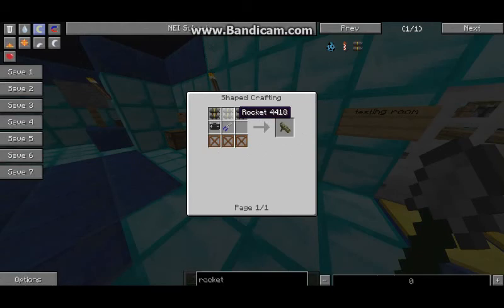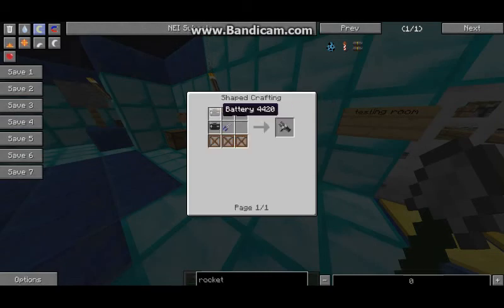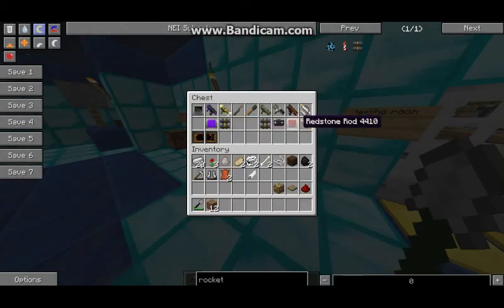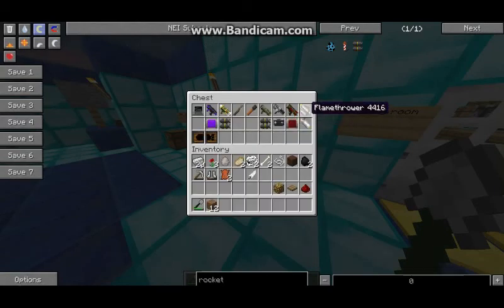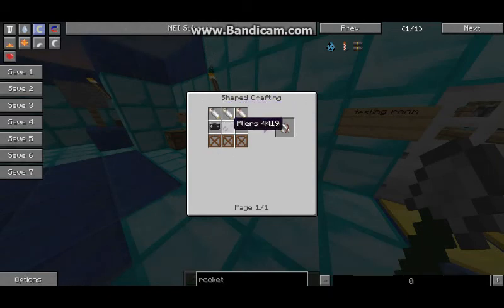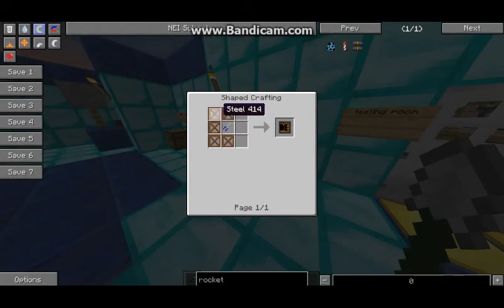One weapon is made with three rockets, one battery, one pliers, and three steel. Sorry guys, this is going to take a while — there are a lot of recipes. The tesla requires batteries to fire and is crafted with four batteries, pliers, and three steel. The einstein uses three redstone rods, a battery, pliers, and three steel, and requires redstone rods to fire. The flamethrower is three fuel, a battery, pliers, and three steel. For the nuke you need five steel and pliers for both the top and bottom.